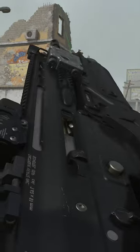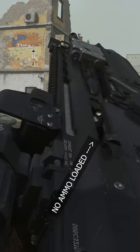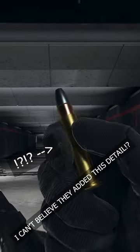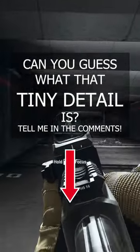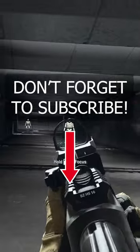If you inspect a firearm in Call of Duty without any ammo, it's actually going to play a different animation. But did you know that there's even more incredibly tiny details in the inspect animation that you didn't even know about? If you can guess what that is, let me know down in the comments. And of course, as always, if you like content like this, make sure you press that subscribe button.